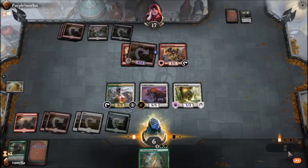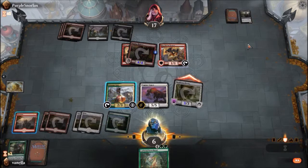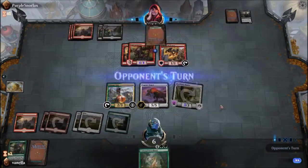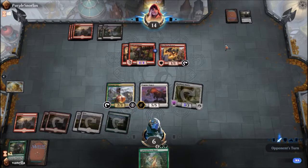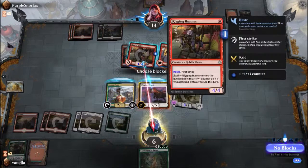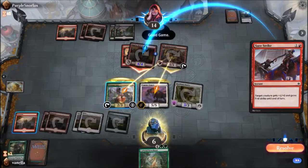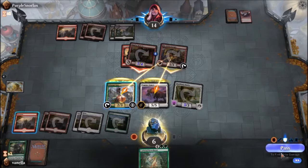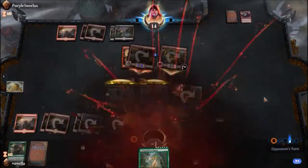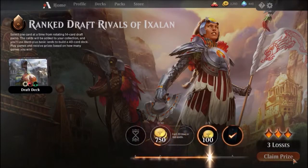In turn, pass. Pass to blocks — I'm gonna block here times two. Yeah, good game I guess. Should have just blocked there, it would have been fine. Whatever. I almost had it under lock.